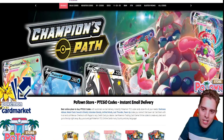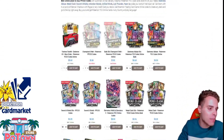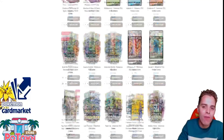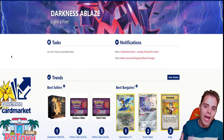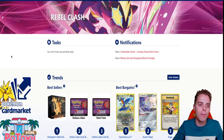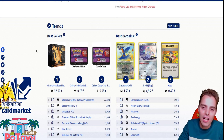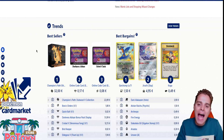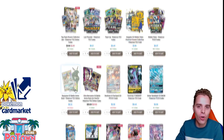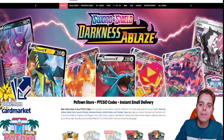This video is sponsored by PotownStore.com, the best place for TCGO code cards — from Darkness Ablaze to Champions Path, they have a huge variety. Also sponsored by CardMarket.com, a platform used every day for European players to purchase and sell cards all across Europe. Check out both sponsors, and use coupon code ZAPDOSETCG at PotownStore for 5% off your next order.